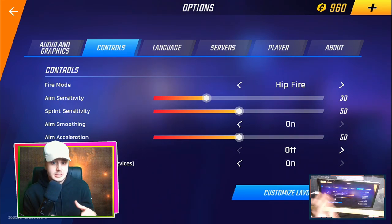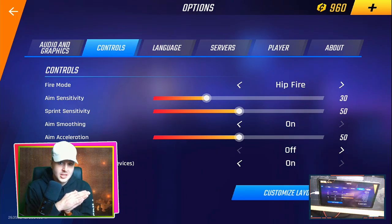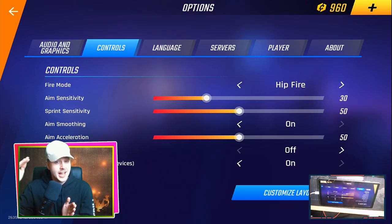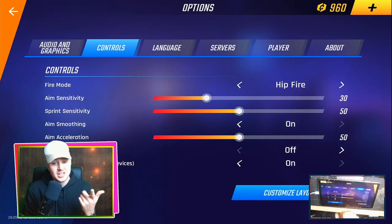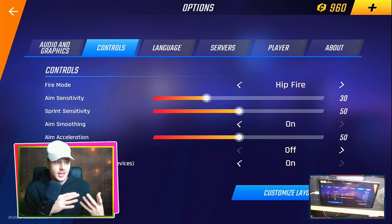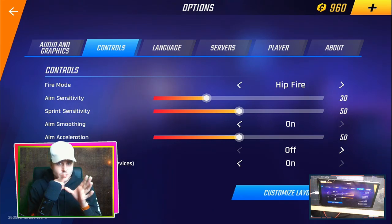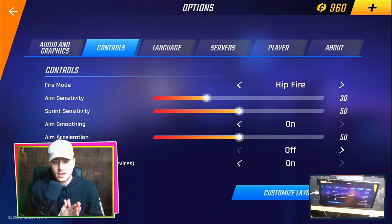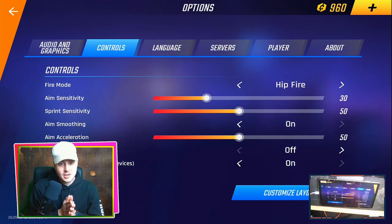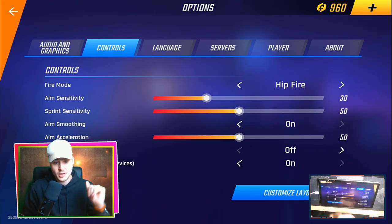Next is aim sensitivity — this is quite important and you want to fiddle around with it yourself. I would always have it lower than 50 because the overall sensitivity in the game is quite high anyway. I've got it at around 30 which seems to work well. Sprint sensitivity doesn't really matter so I've left that on 50. Aim smoothing you always want to have on because it makes your screen movement smoother when moving from left to right. Aim acceleration leave on default — do not put that higher as it will throw off your aim sensitivity.